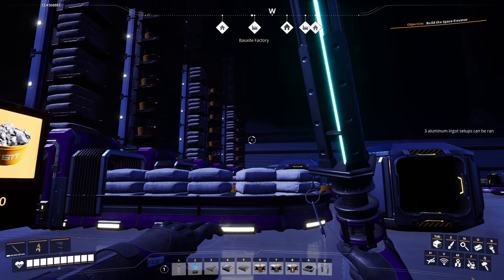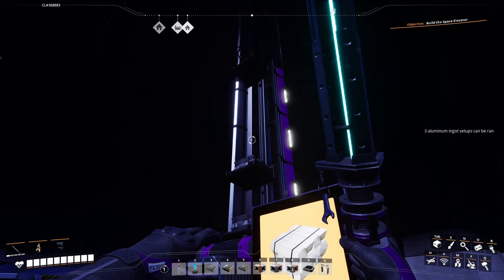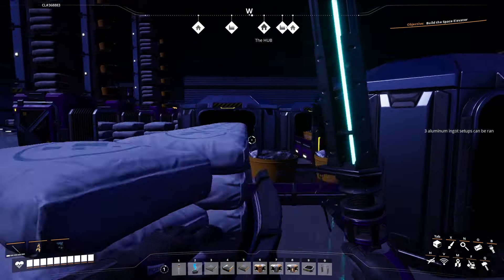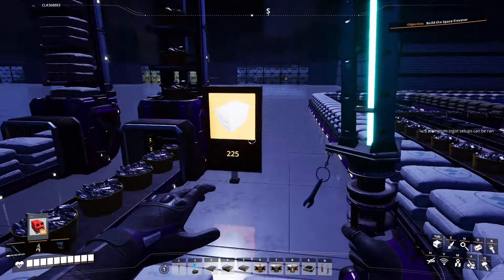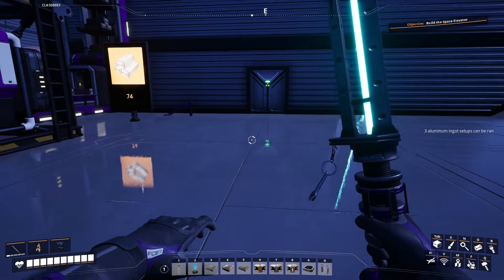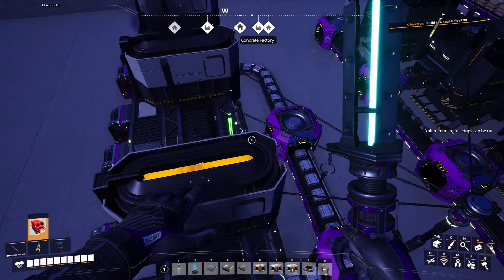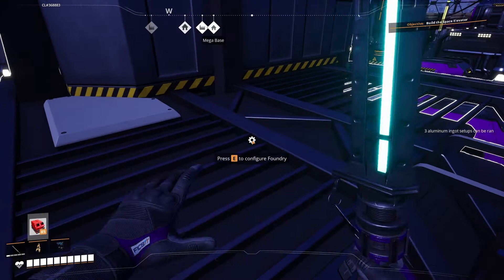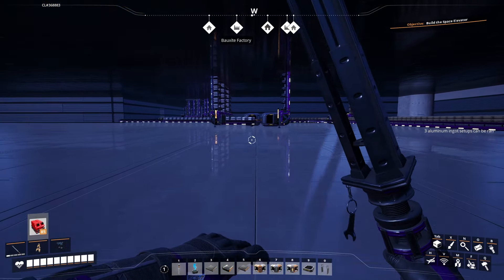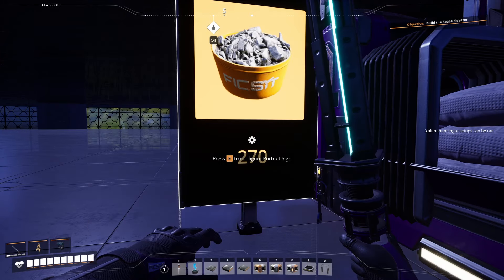Welcome to the next episode of Satisfactory. We're getting our aluminum set up - we should make 180 aluminum ingots per minute. We have 270 aluminum scrap per minute and 225 silica per minute. So we're actually using 270 aluminum scrap per minute, not 180 - I forgot to add one in. From last episode we have much more than that, so let's update this to be correct: 270 per minute.